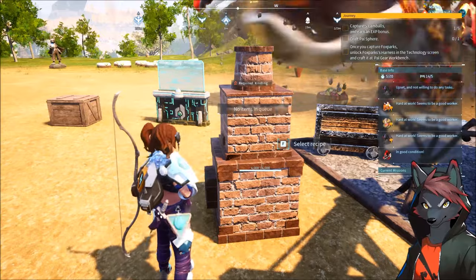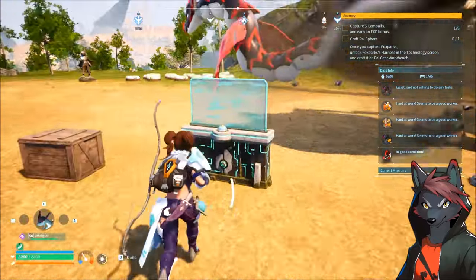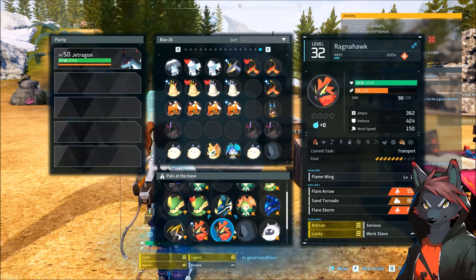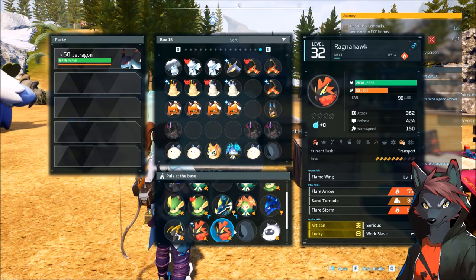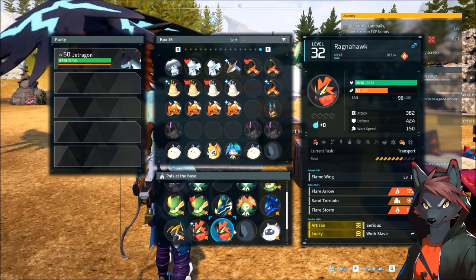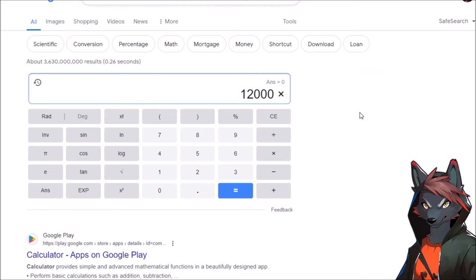Can a transport pal even keep up at that point? Do we want two Jormantide Ignis just to make sure we're smelting everything on time as it comes out? Is a Ragnahawk even viable with three kindling? The level-three transport is just going to be on permanent transport duty. So do you have a level-four transport, then Jormantide Ignis, and then it's all automatic? Every mining station gets six pals: four mining pals, two Jormantide. With some overlap, maybe three and a half pals and 1.6 Jormantide — so you can have four ore quarries running at around 11,000 to 12,000 each, plus an extra transport pal to keep everything smooth. That's 48,000 ingots.